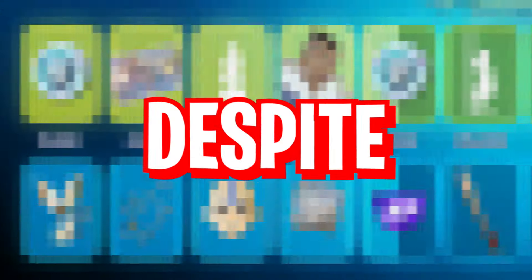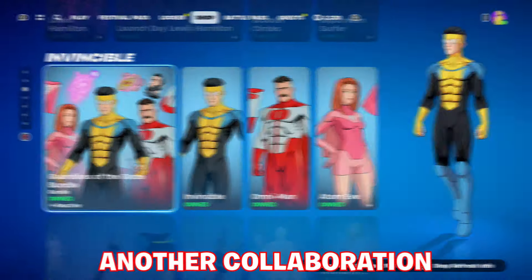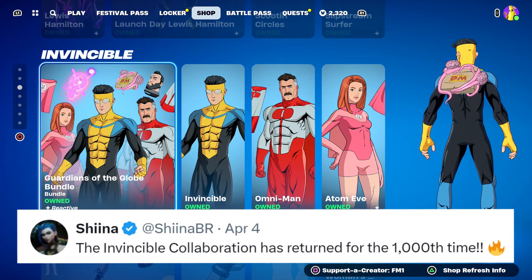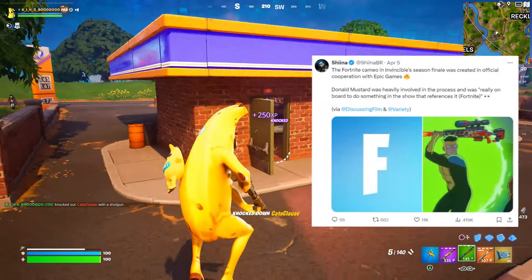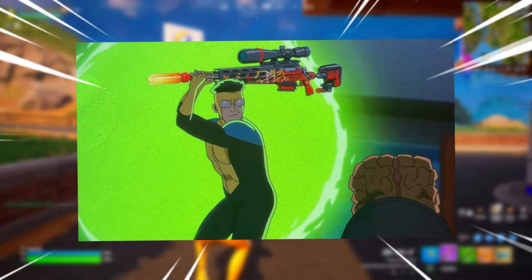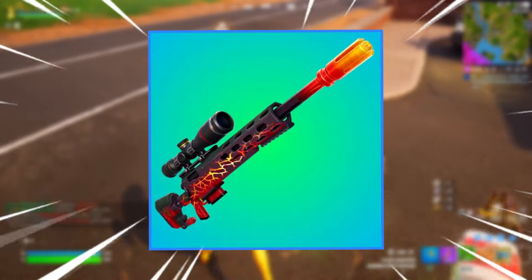Despite Avatar being the main upcoming collaboration, another collaboration that rotated through the item shop recently was Invincible. Interestingly, the reason may be because they actually put a Fortnite weapon in the new Invincible episode — you can see a character holding it to hit someone with rather than shooting it, and it appears to be an exotic rarity weapon from Fortnite that many will recognise.